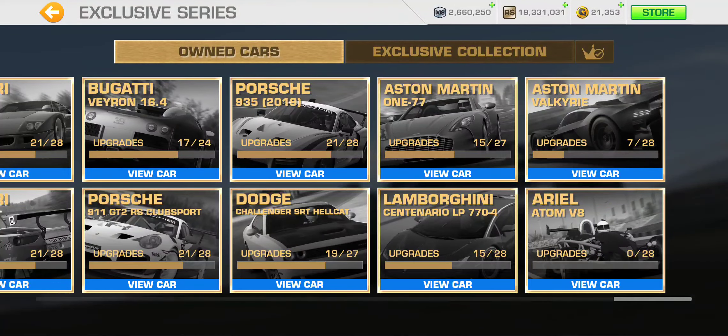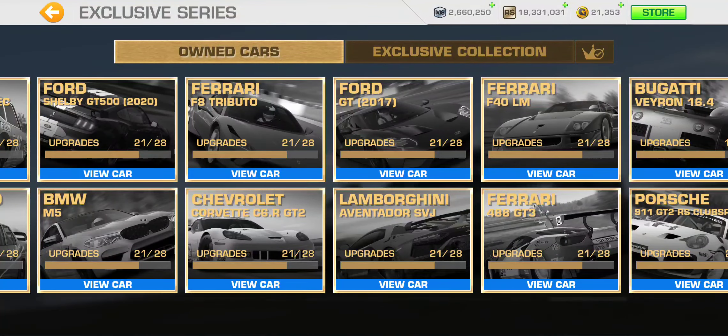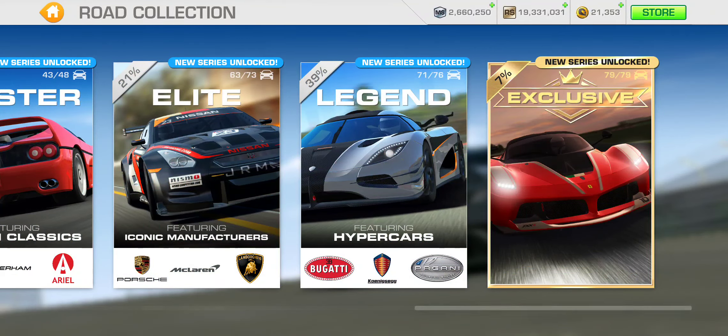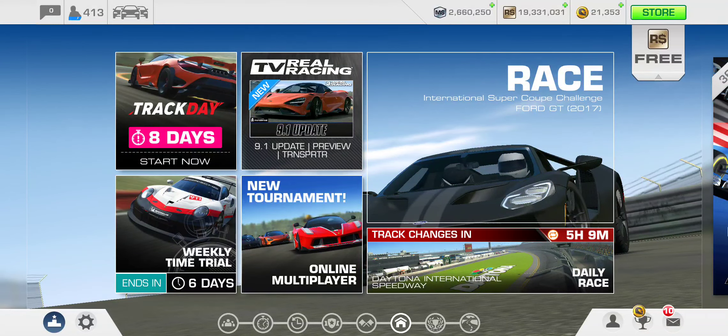The Valkyrie is one of the last cars in my garage — I only have 7 out of 28 upgrades done since I won it for just a few racing dollars. The Corvette C6R GT2 has 21 out of 28 upgrades, so I'm seven upgrades short of unlocking that exclusive series since it was a limited time series car from the last version. That covers the new content in version 9.1 — thanks for sticking around and we'll catch you in the next video.